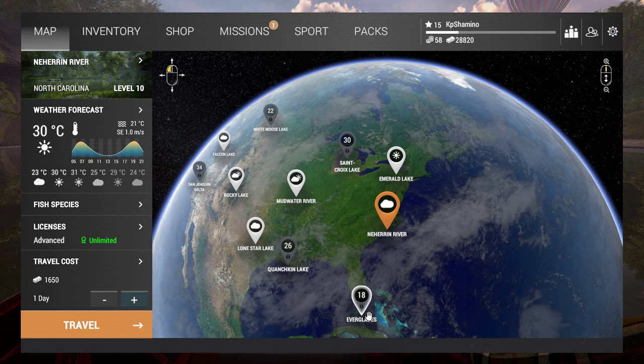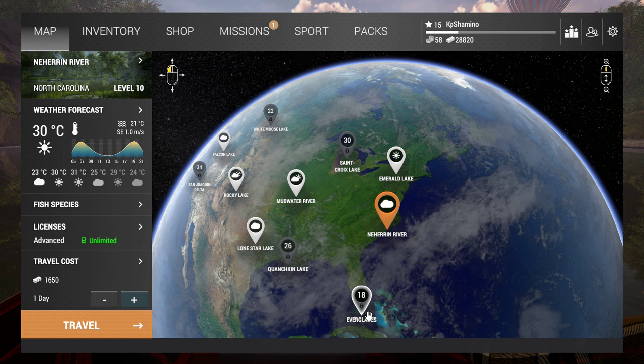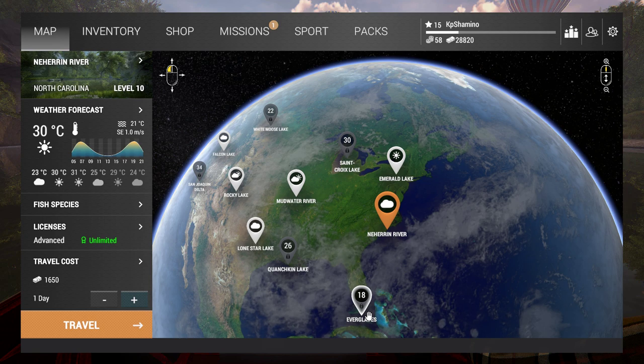Hello guys, KP Shamino here with my part two leveling guide for The Fisherman: Fishing Planet. I'm going to show you guys what you need to buy, then we are going to fish. I already saw in the beta that fishing in North Carolina is one of the best options because you're going to catch the unique Redear Sunfish — it gives a huge amount of experience. They also buffed the bait coins on the Redear Sunfish, and I saw it go from three to four bait coins.